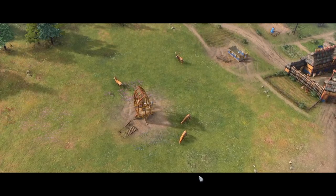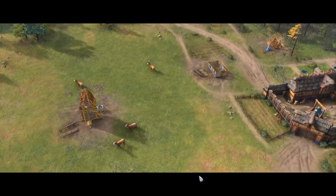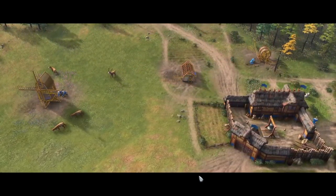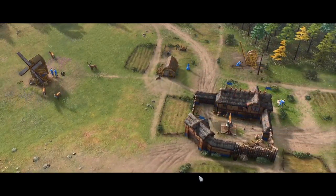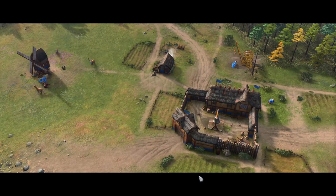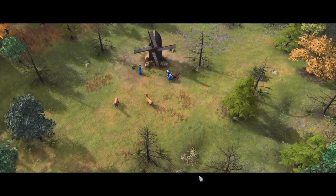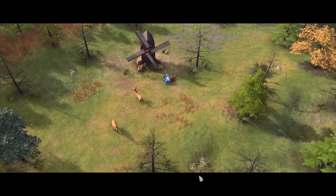A growing town needs more buildings to support its residents. Construct additional houses to increase your population capacity. Place economic buildings near resources so that your villagers gather more efficiently and waste less time walking. You can also improve your villagers' gathering rates by researching new technologies at your economic buildings.